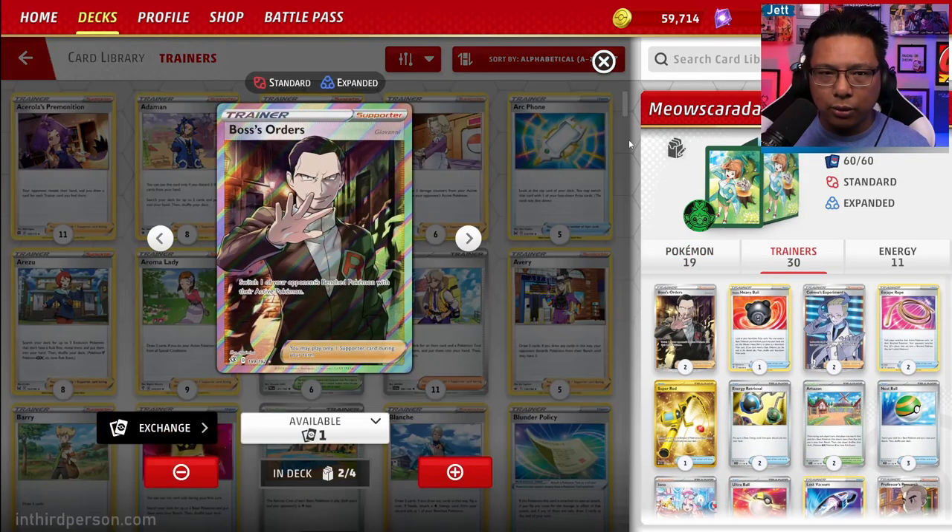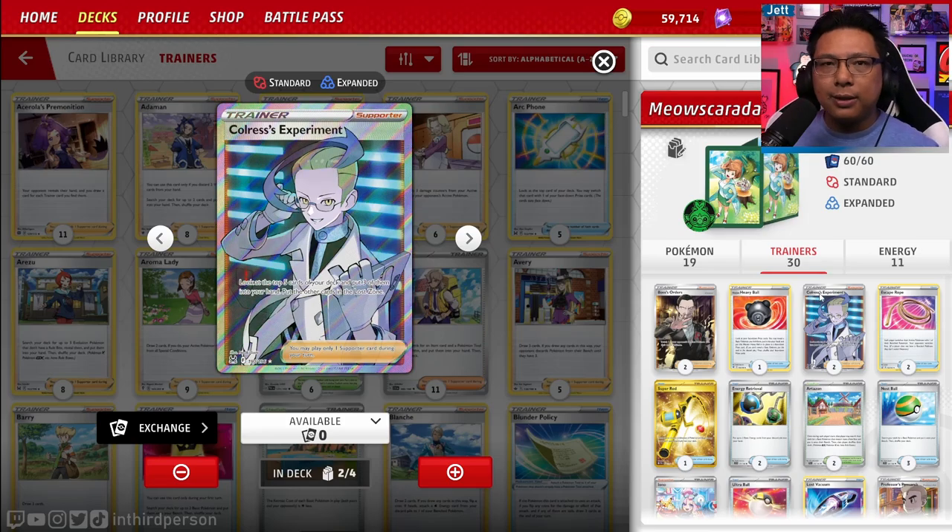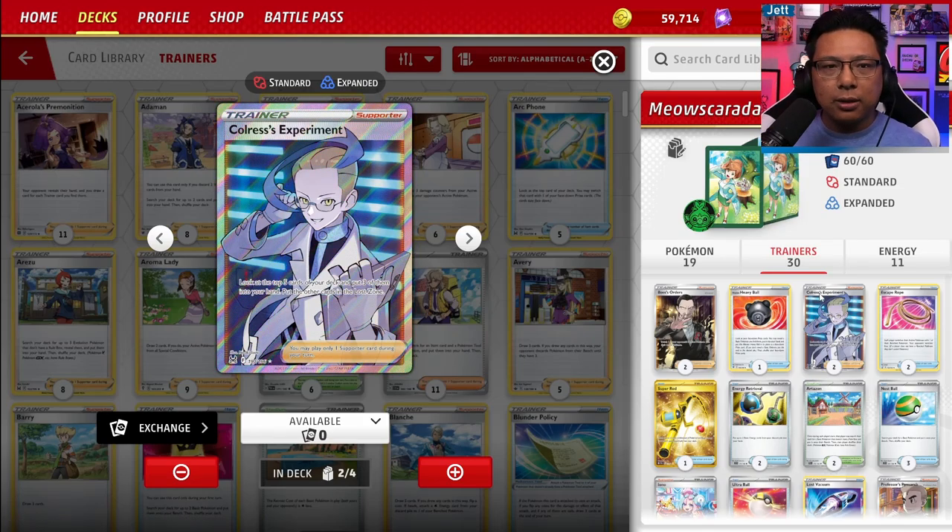For Trainer cards: two copies of Boss's Orders come with the deck to gust opposing bench Pokemon into the active. One Hisuyan Heavy Ball lets you grab a basic Pokemon out of your prizes — particularly helpful if Alakazam gets prized. Two copies of Colress's Experiment are in here; ideally go up to four. It lets you look at the top five cards and put three in your hand, with two going to the Lost Zone. You're not discarding or reshuffling cards you want to keep — so if you're holding Rare Candy and need Meowskarata, you can dig without losing those pieces.